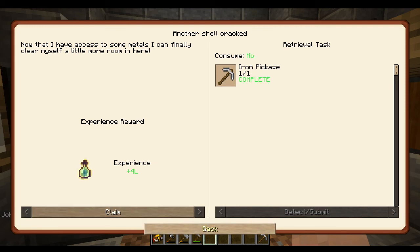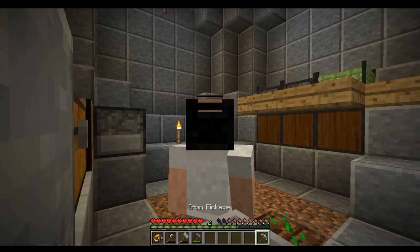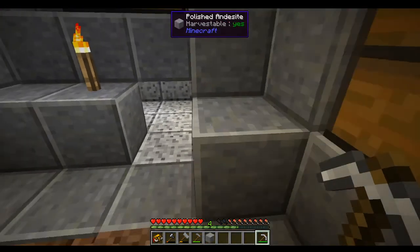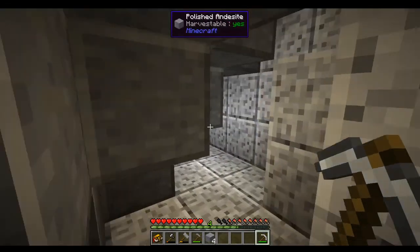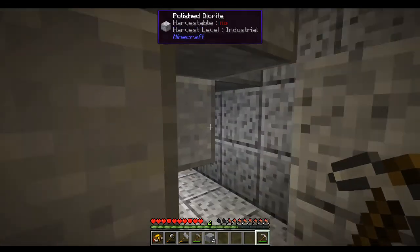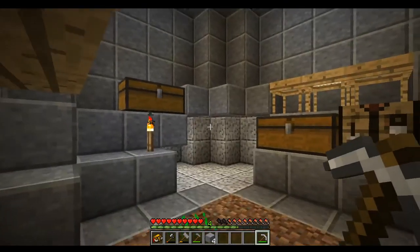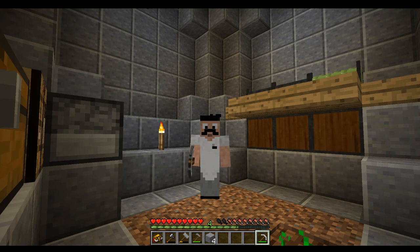I don't understand baguettes as the handle, but it is what it is - iron pickaxe baby! We got ourselves an advancement and a quest complete - Getting Desperate is done. Four levels of XP! That's going to be everything for today. I'm going to go ahead and mine out all of this andesite. Oh wow, look at all the space we get now - this is going to be really good, like triple the space. It's getting a little claustrophobic. Next time when we come back I'll have all this andesite mopped up and we're going to be living large. Thank you guys so much for watching - hit that like button, subscribe if you haven't already. I'm John B. Parker, have yourselves a great day.